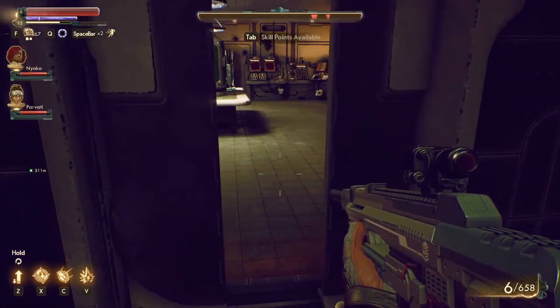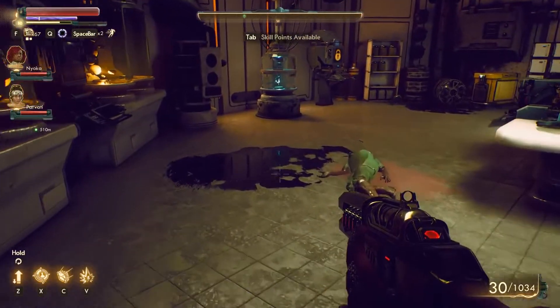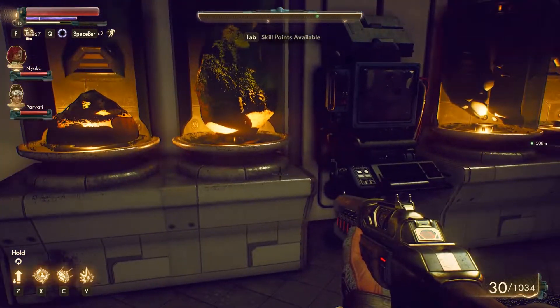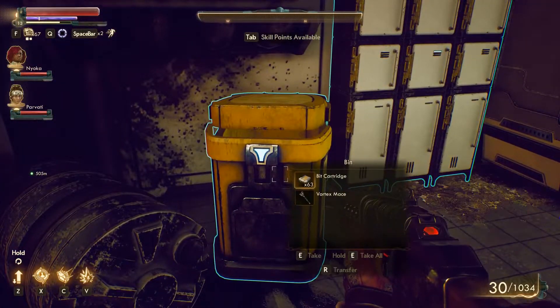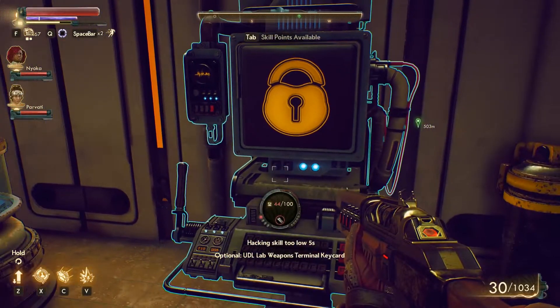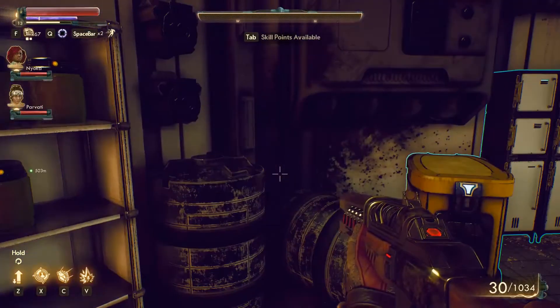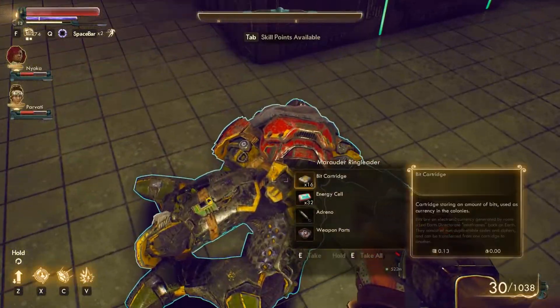When you enter the compound from the main door at the front, you'll see a dead scientist on the floor. What you're looking for is this computer. This computer will have a hack skill requirement of 100. If you have 100, you can just hack it straight away. But if you don't, there is actually a key card on the second floor which you can get.